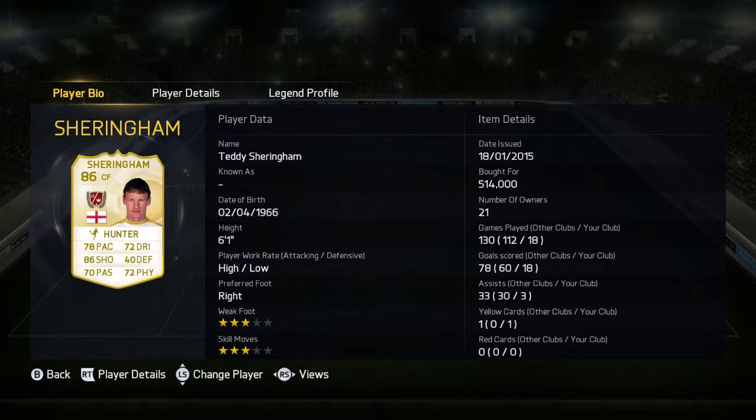Teddy Sheringham I bought for 514,000 coins. He's 6 foot 1, high/low work rates, right footed, 3 star weak foot and 3 star skills. The high/low work rates are amazing — he's always in position and he actually surprisingly does get back and help out, but then he's straight back up there on the attack, which is absolutely amazing. 3 star skills really annoys me but I am starting to get used to it because I prefer players of at least 4.